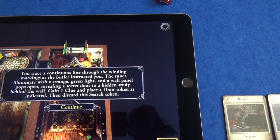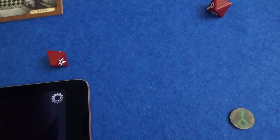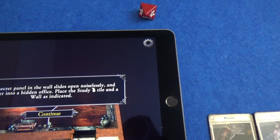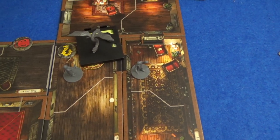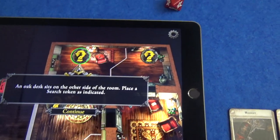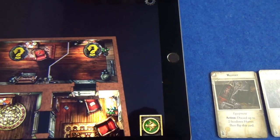You trace a continuous line through the winding markings as the butler instructed. The runes illuminate with a strange green light and the wall panel pops open, revealing a secret door to a hidden study. Gain a clue token and place a door token. Let's place a door where the bookcase once stood - the secret panel slides open noiselessly and you peer into a hidden office. Place the study tile and a wall. A bookshelf filled with frightening objects is mounted on the opposite wall, and an oak desk sits on the other side. Move a space into the explored area. That is William's two actions - we move on to the mythos phase.